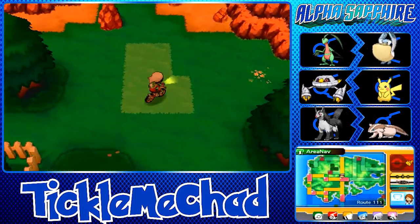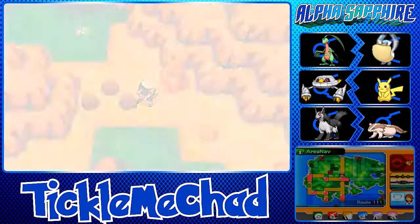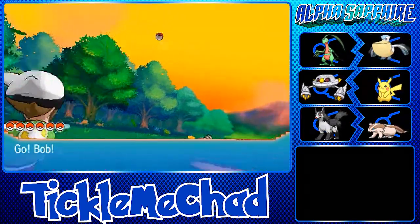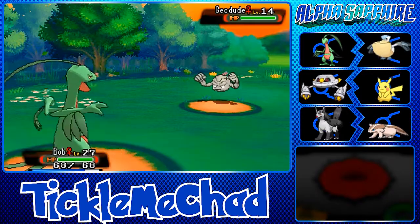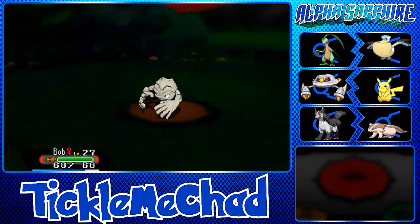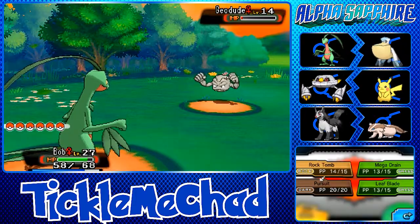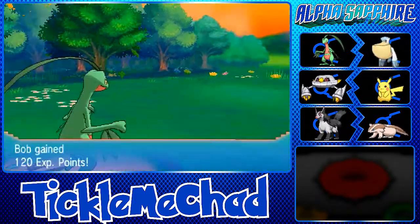Let's ride the Acro Bike — there are some rocks to break. A wild Geodude appeared from the rock! I don't feel like catching one, so let's just go for Leaf Blade. Of course it has Sturdy. It uses Magnitude 9 — one of the more powerful ones — but still barely does any damage. That's a dead Geodude.